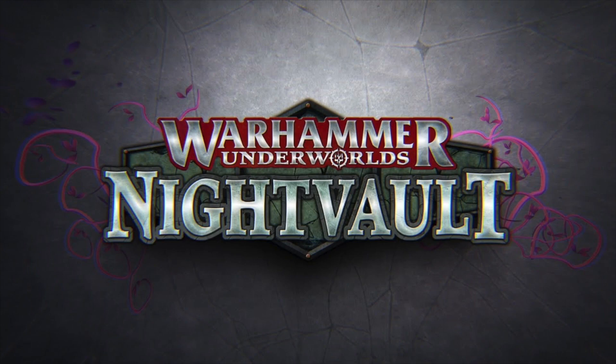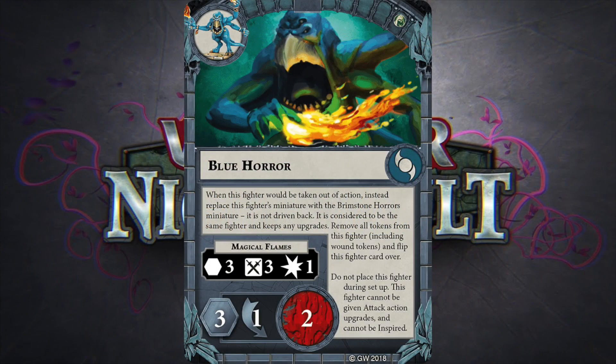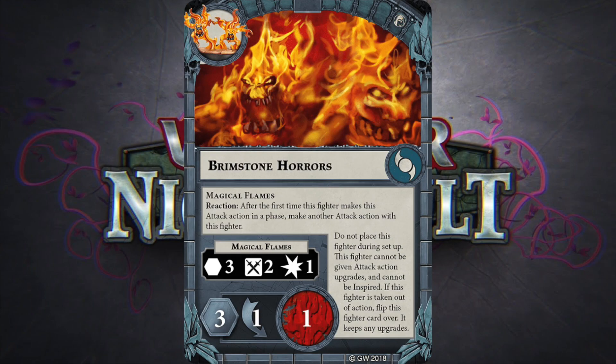I wanted to try and build something around the Blue Horror, because I really like the way that character can come back. As long as you can keep Vortimus alive, you can bring him back. You're looking at maybe losing him once, bringing him back and keeping him alive the second time. He's pretty tough because you have to kill him twice — he goes to the Blue Horror, then to the Brimstone Horror. To completely eradicate him, you actually have to kill him four times. And if you get extra wound cards, they count for the Blue Horror and the Brimstone Horror too, so he's really, really tough.